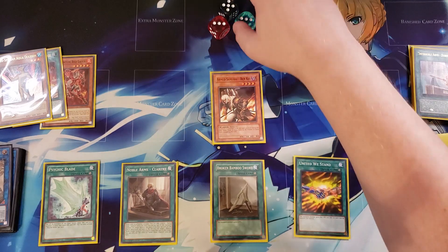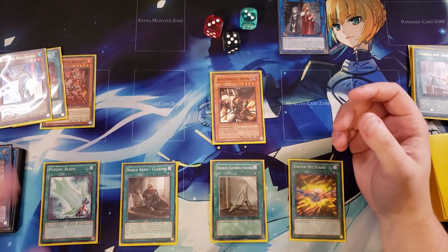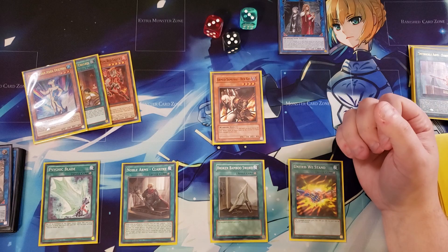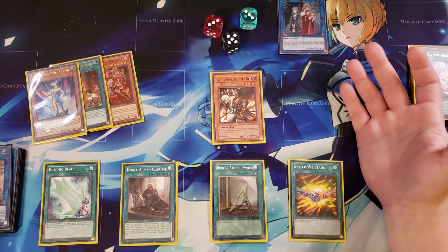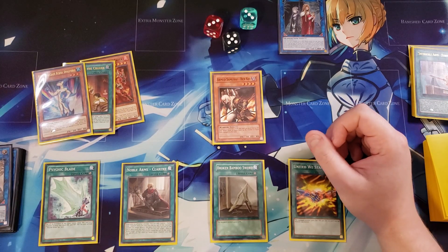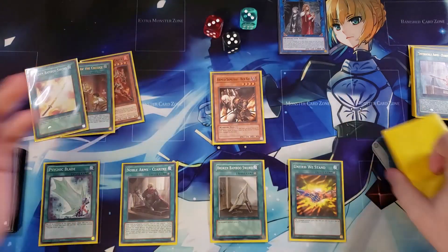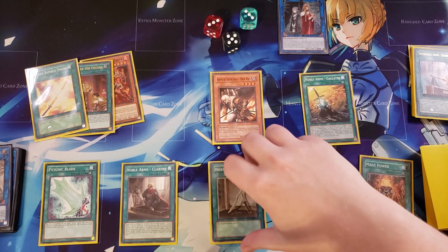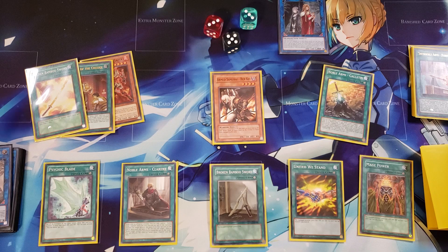That's really insane. The reason I say keep dice around is because you can keep track of the number of attacks, and when you have Power of the Guardians it's really important. We also went a lot of pluses here — you started with six cards and ended up with nine cards, so you essentially went plus three with this hand, which is really, really good. If we had changed out the Neospatian Aquadolphin for a copy of Golden Bamboo Sword, we would have gotten an additional two draws — a Gallatin and a Mage Power — which would have boosted things up even more, and you still could have OTK'd your opponent, which is absolutely busted.